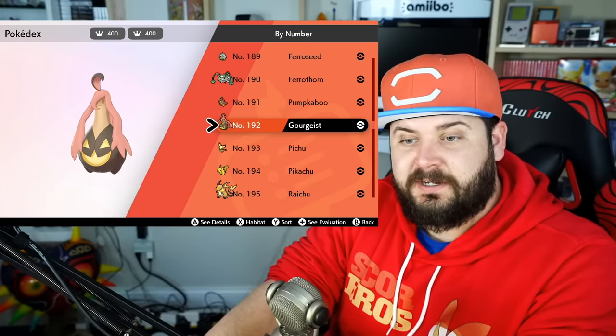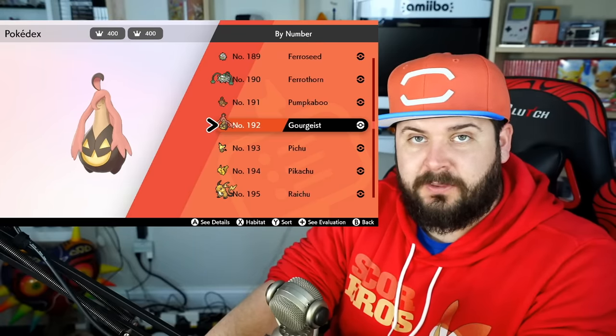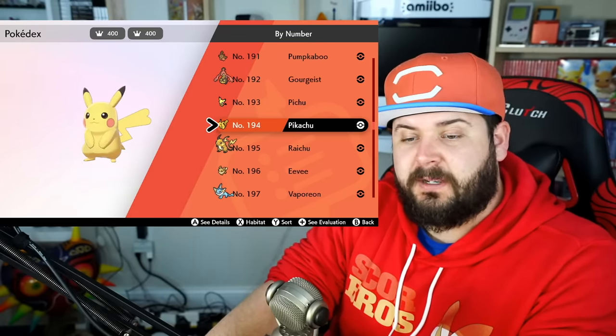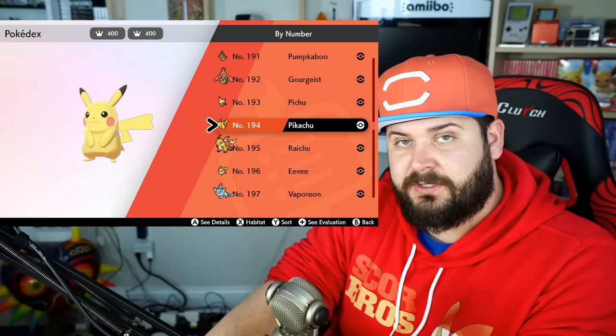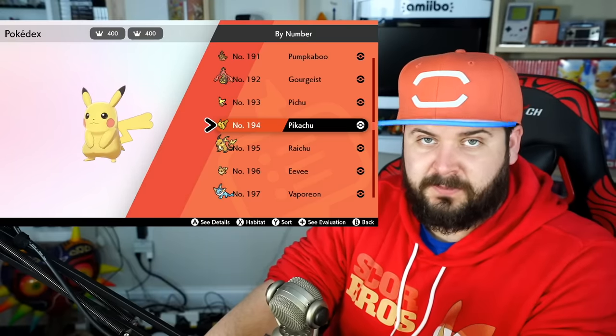Pumpkaboo evolves into Gourgeist if you trade it; however, you could catch Gourgeist in the wild. Pichu evolves into Pikachu if it levels up with High Friendship, and Pikachu evolves into Raichu using a Thunderstone — except for your special Let's Go Pikachu gift Pokémon.